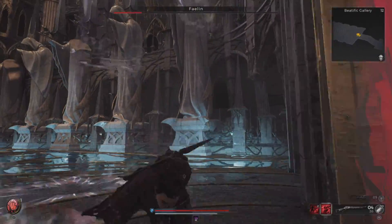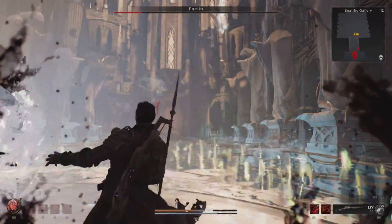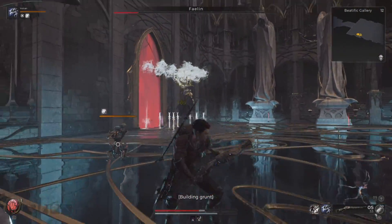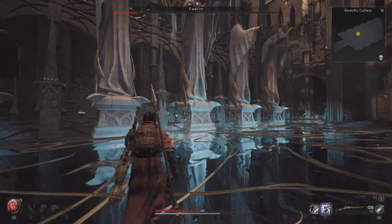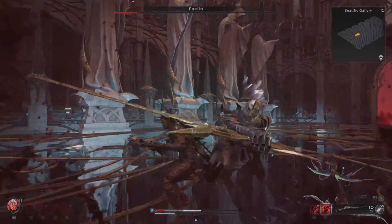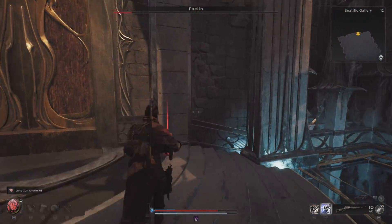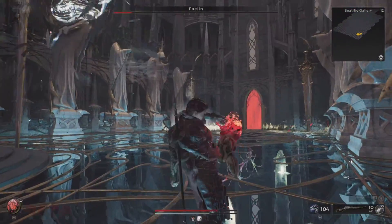Stay above 75% of your HP at all times because he hits very hard. What you actually want to do is make him miss the sword swipe so you have a moment to damage him in return. As soon as he realizes he's taking damage he will revert to ethereal form, and the only effective way to deal a good chunk of damage is to dodge the sword swipe and then, before he can teleport back into the air, hammer him with your weapon of choice.